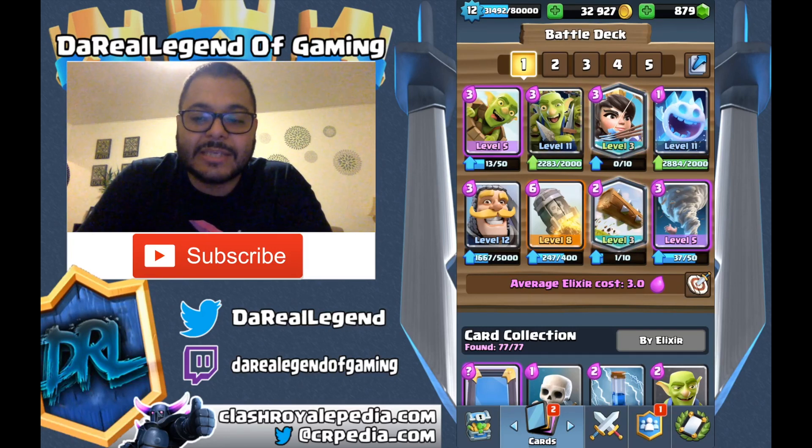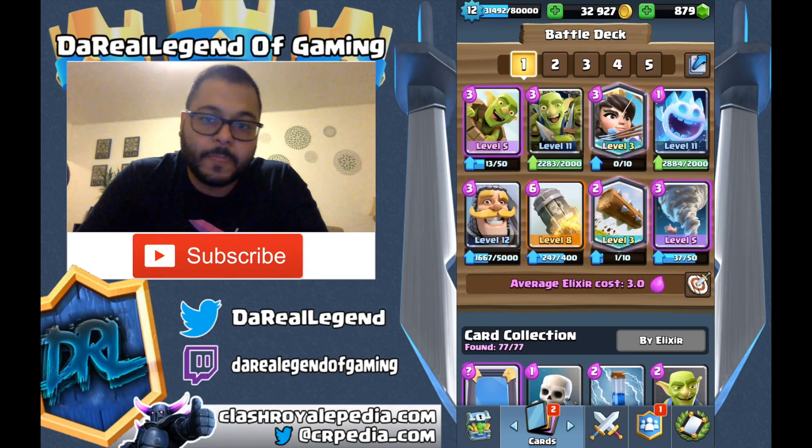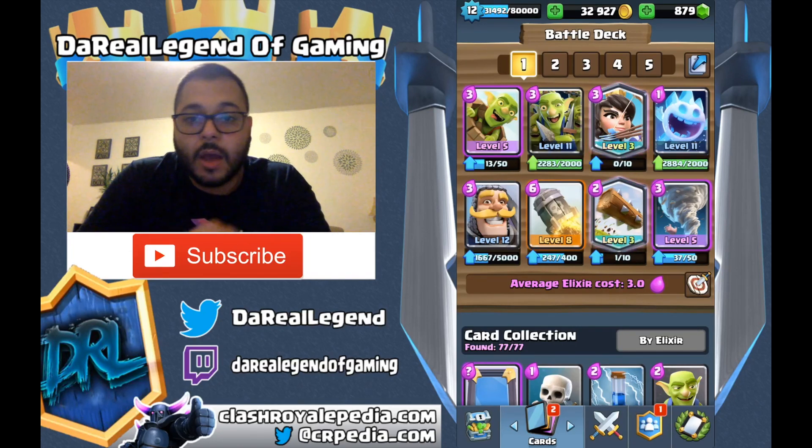Notice that this deck has three spells. The trend now with the cards is that a lot of people are using one low Elixir spell — which will be the Log in this case — but you'll see in the other decks the Zap is still popular. And then you'll have one expensive spell card, like a Rocket or a Lightning. I think that's more for crowd control, or if things get rough, you can take out a Tower with it. And the Tornado is in here because it's a very popular card — you still got the Bridge Spam out there. The Tornado is very good at pulling everything in one spot, allowing you to use the Rocket or Fireball to maximize damage on that entire crowd.